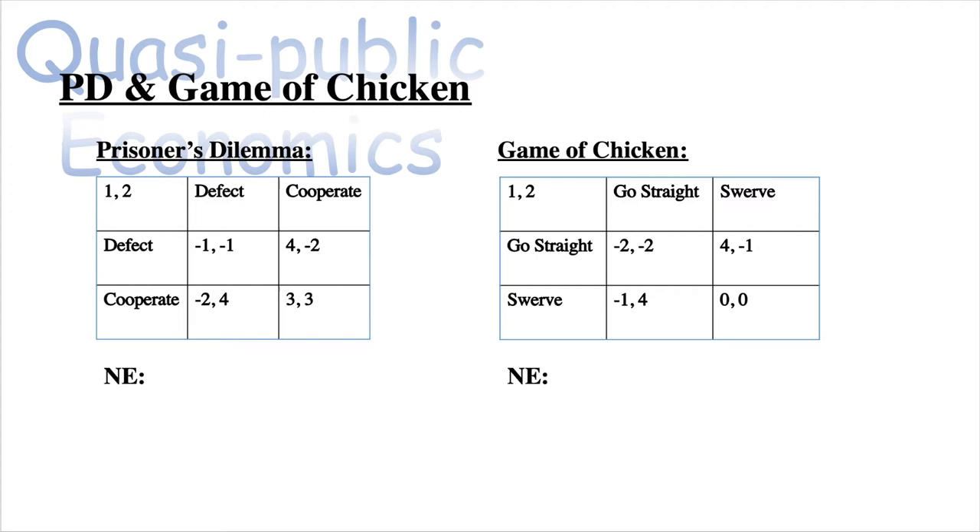Prisoner's Dilemma is a game where you and your partner supposedly committed a crime, you're both arrested and interrogated separately. You have two options: confess or don't confess. Confessing is defecting — betraying the other person — and cooperating means you don't confess. If both players defect, they both serve one year in prison, giving a utility of minus one each. If player one cooperates but player two defects, player two walks free with a utility of four, and player one serves two years, getting minus two.